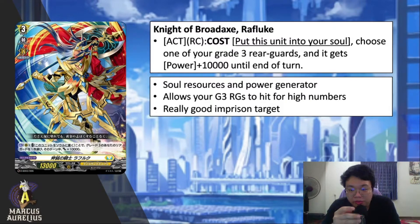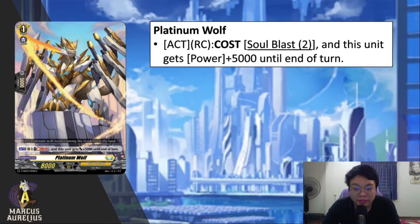It gives you soul, and allows your grade 3 rear guards to hit for high numbers — an extra 10K power means Ramana will hit for insane power. Also, Bastion can restand whatever grade 3 rear guard you gave power to. This unit is also a great imprison target since as a grade 3 it doesn't do much in the early game. If your Brandt Gate opponent imprisons it, you can soul blast 1 to call it back and then return it to soul to give another unit plus 10K — very efficient.